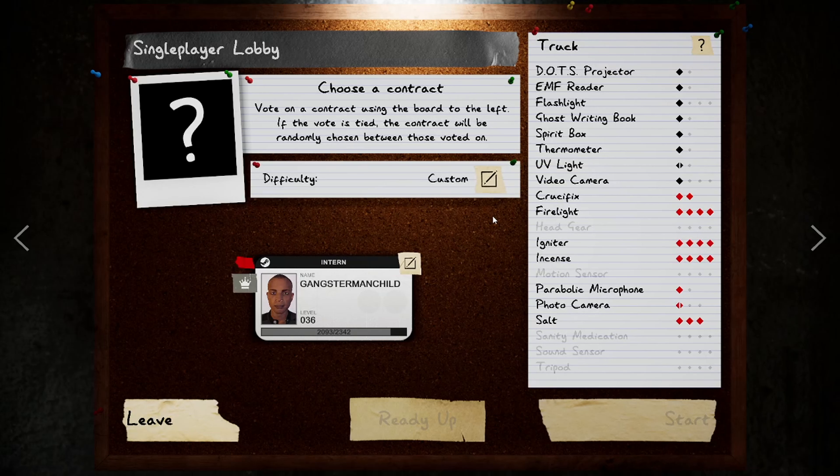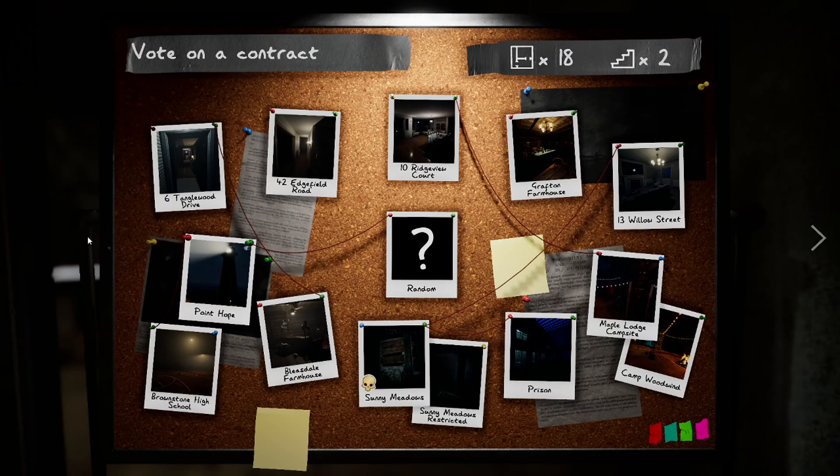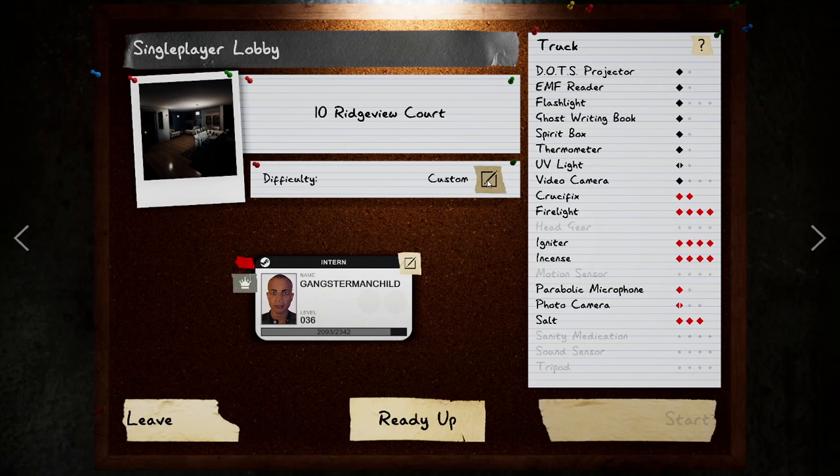Welcome to another video — it's been a while since I've uploaded, been pretty busy, been getting on new games with my friends. But today we're hopping on Phasmophobia and we're going to be talking about Ridgeview Court. It's a nice map, and the reason you clicked on the video is because we're going to be talking about the new XP farming strategy.